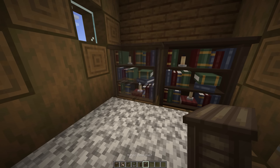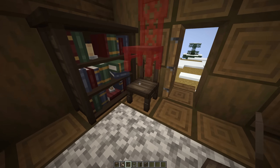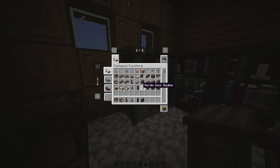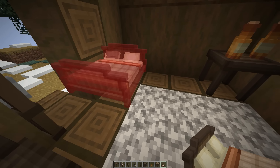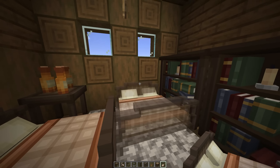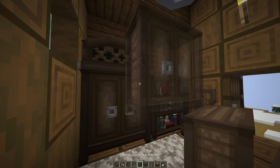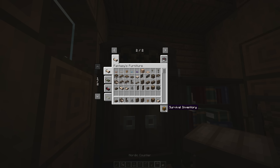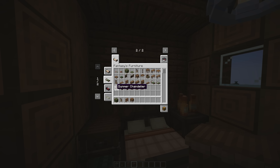Next up, we have Fantasy's Furniture. This is a really awesome furniture mod because all of the furniture it adds to the game is fantasy-themed. Something most other furniture mods do is add furniture that's kind of modern-themed, but personally I'd rather have furniture that fits the theme of Minecraft just a bit better, and Fantasy's Furniture does just that. There's a pretty huge variety of furniture added from this mod, so you should be able to find something that you like.